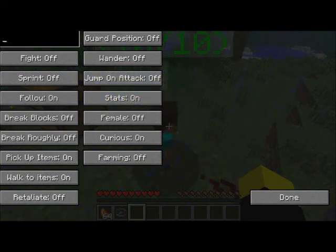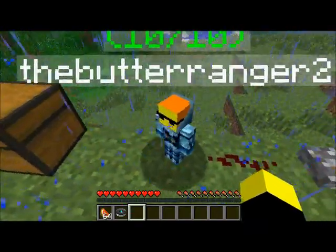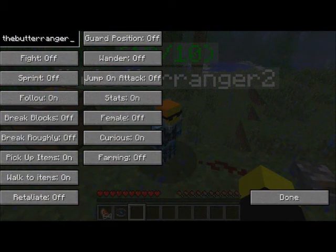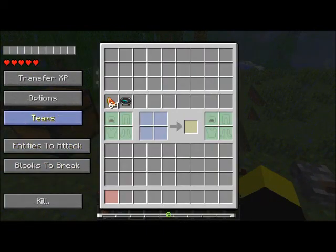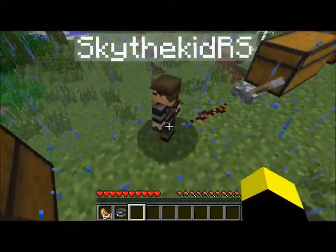With stats on and off, you can see the green stuff disappear — that's his stats display. You can also change his name, and the name can match a player's skin. So if I type 'butter ranger' — hey, look, it's Patrick! If you haven't met him, he's on the PvP server video I did, so please go check that out.